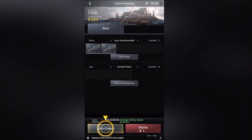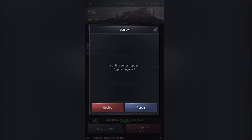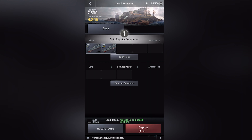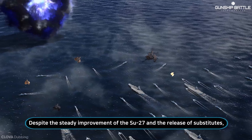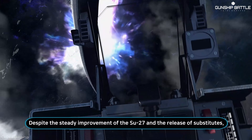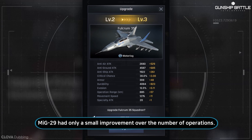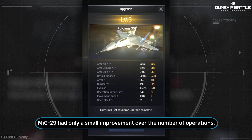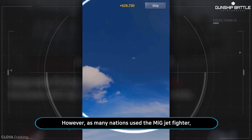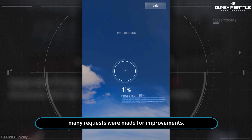To stay one step ahead of your opponents, be sure to launch raids and attacks on enemy islands to collect resources and reclaim your territory. Rise to the top of the leaderboards, discover new technology and enhance your abilities and lead the most feared army of all. All throughout your journey in Gunship Battle, you'll discover countless ways to earn more resources and make your gaming experience truly your own.